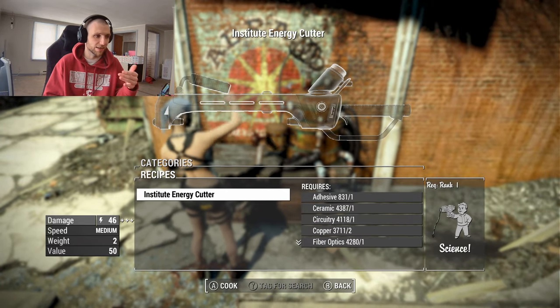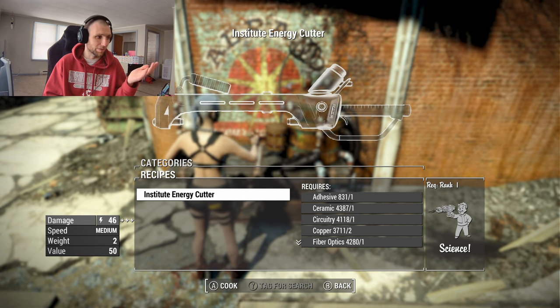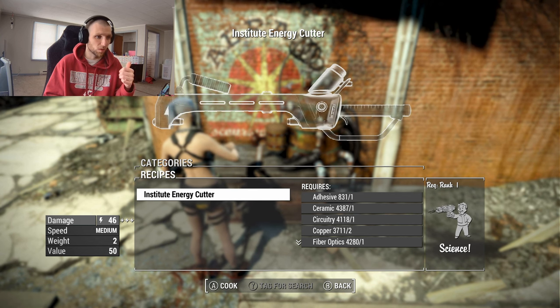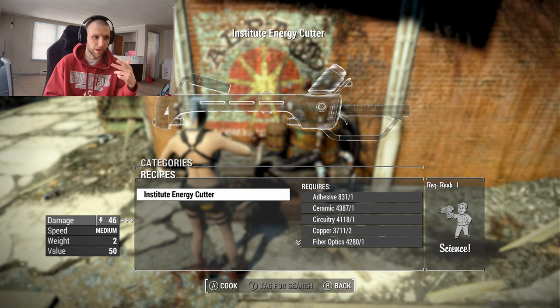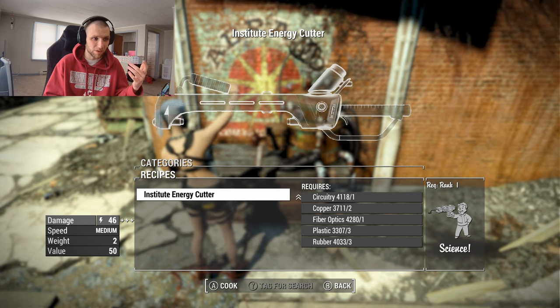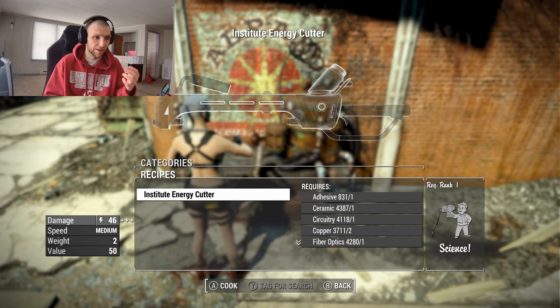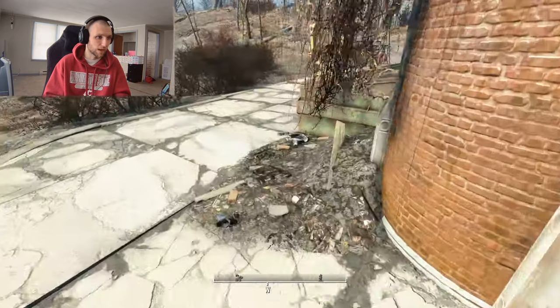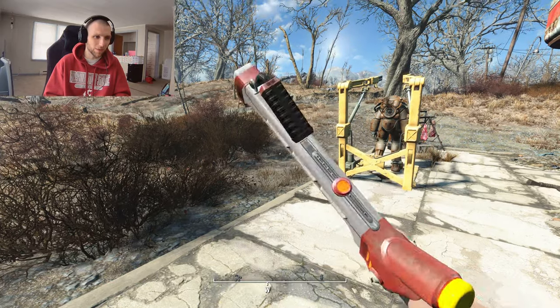The Institute Cutter has its own section at the chemistry station. It says 46 damage, but it's clearly doing more because of my perks. It does require Science 1, one adhesive, one ceramic, circuitry, copper, fiber optics, plastic, and rubber — some decently rare components, especially fiber optics. But you can get this fairly early on, and if you have Science, you can get this weapon going. It does energy damage.